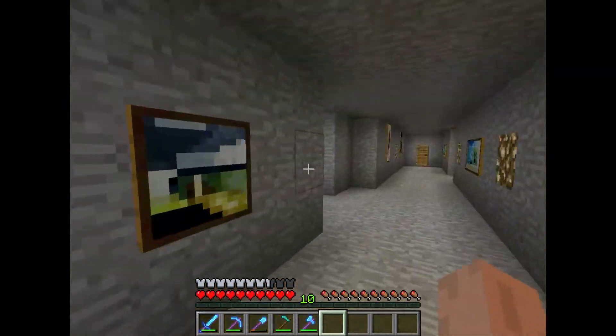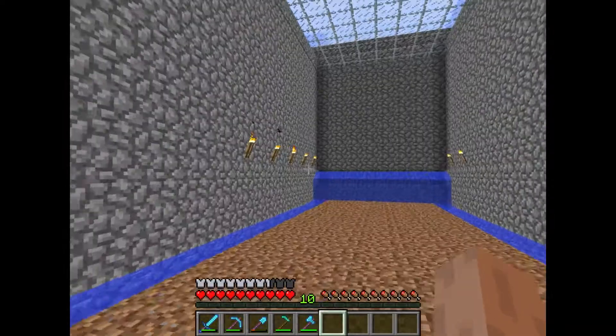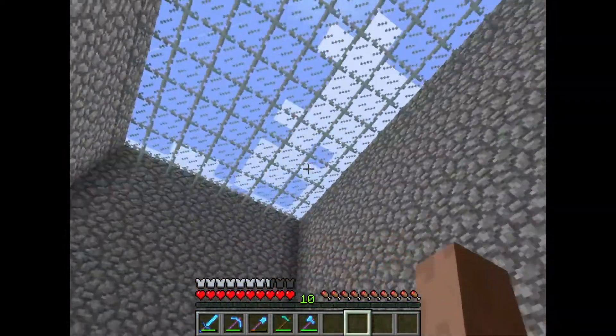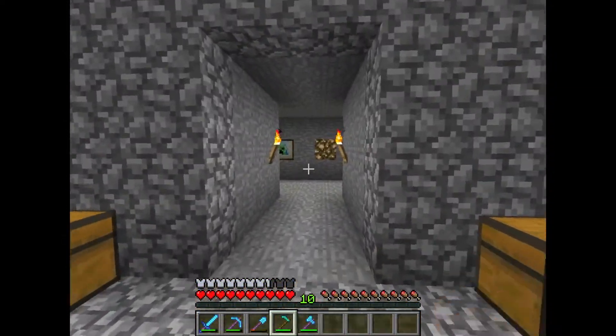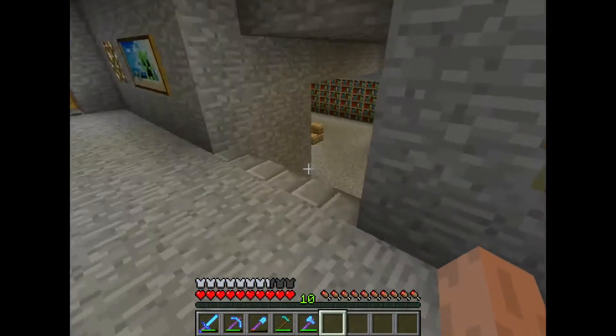We're going to head into the underground tree farm. We have a nice big skylight to let in the light so the trees can grow, and then we have torches on the side so that at night our trees can still grow — maximizing efficiency.